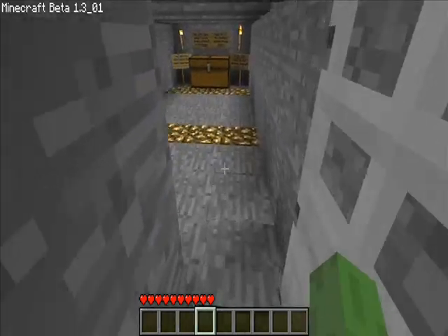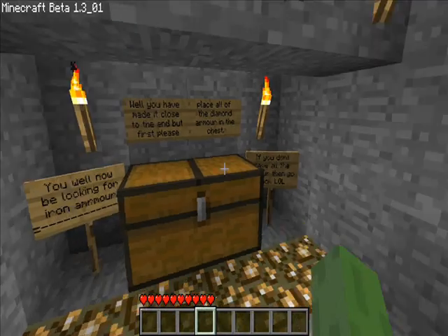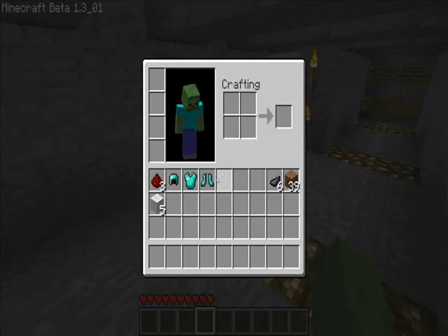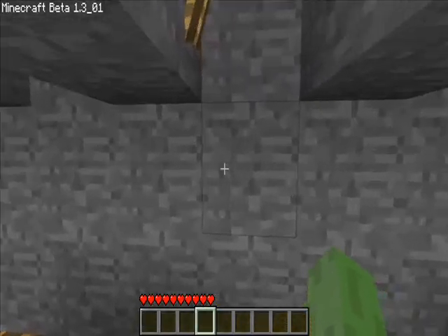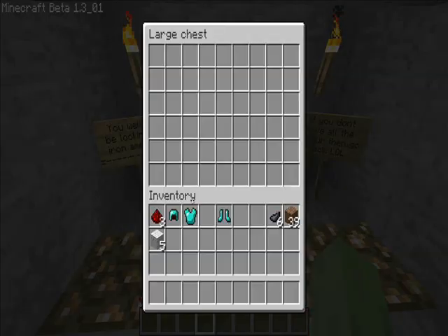Alright, now you're going to go ahead and go to this door. Well, you have made it. I forgot the fourth piece of diamond armor. It was actually on your way up — the place that I flew past when I used my flying mod. On the way up, there was another chest that was behind some wool that you're supposed to get.